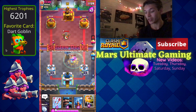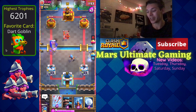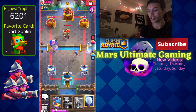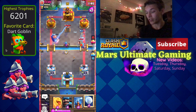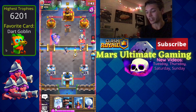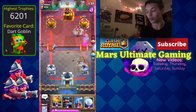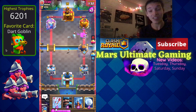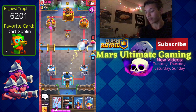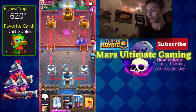Expo versus RG is definitely a long grind — it's not going to be a quick game unless one player is really outclassed. The RG is taking out this Expo once again and I've done a little bit of damage, down to 1709 on the right side, but that's mostly due to spell cycle. I haven't gotten much of an RG connection yet. The Royal Ghost took out the Archers right away, so I finally decided to go in for an offensive RG.